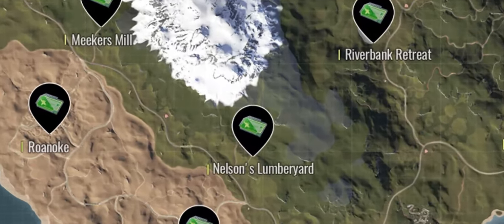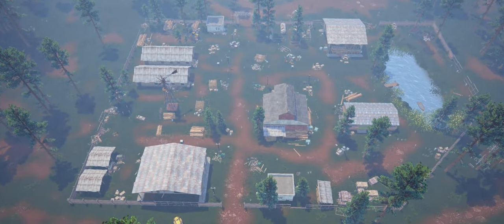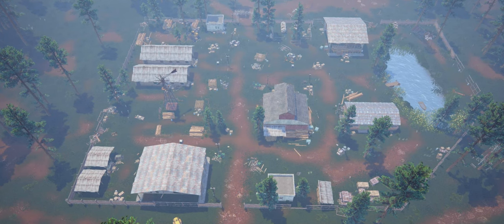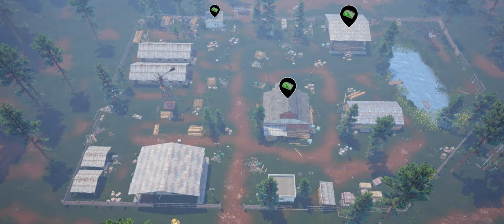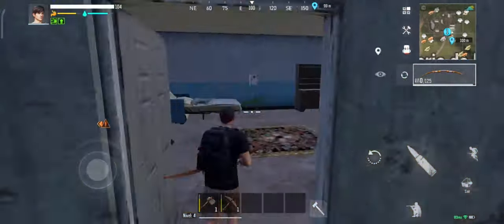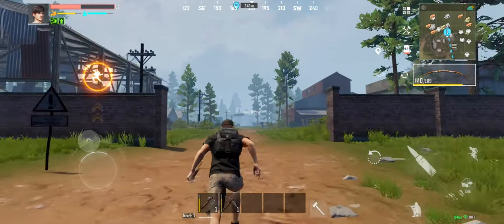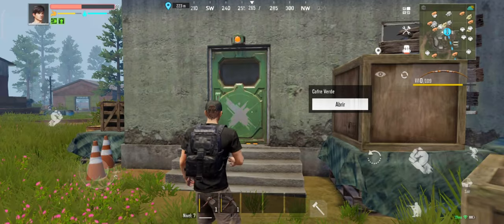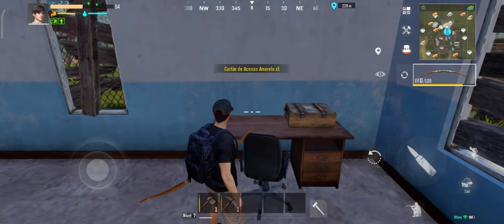Let's start with Nelson's Lumberyard Ruin. In this ruin the location of the card can vary. I have already found it in three different places: inside a small hut, a barn, and an open shed. The green room is located at one of the entrances. Here inside the green room you can find the yellow card and boxes with resources.